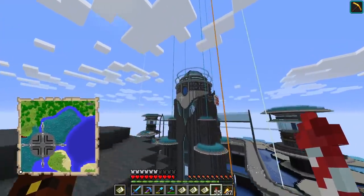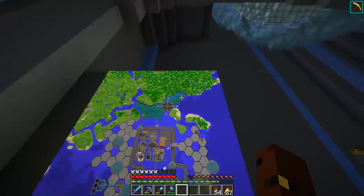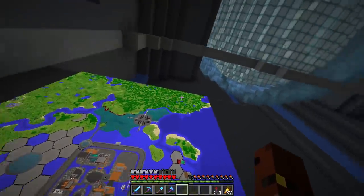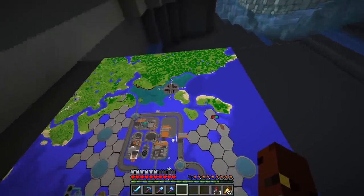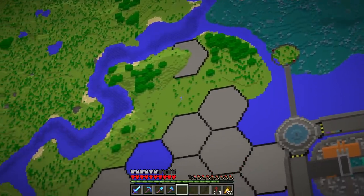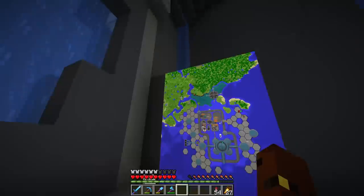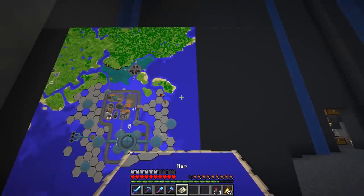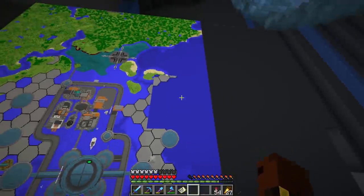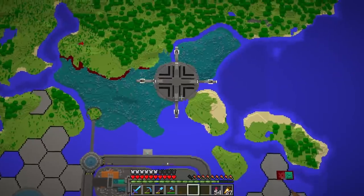That actually looks pretty sick, not going to lie. You know what? I want to see what it looks like with the rest of the map. I mean, this area is large, isn't it? I definitely am thinking these three here, now that I've separated them from the greenery up there - these need to be the Nihilium, don't they? They just have to be. And then I'm like, do I make this bit Nihilium too? I'm very tempted to make this bit Nihilium, and then that will separate this whole section here as my base. How many maps is this? Five maps by four maps. That's crazy. But yeah, I'm very, very happy with that - it definitely looks very, very different than the rest of my base.